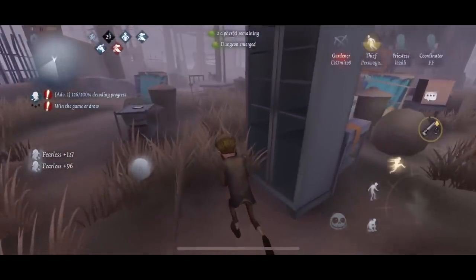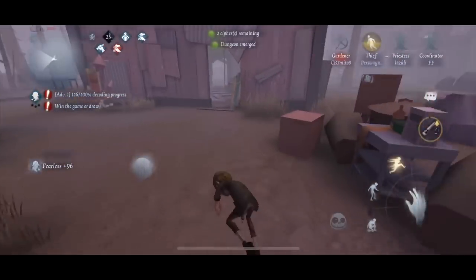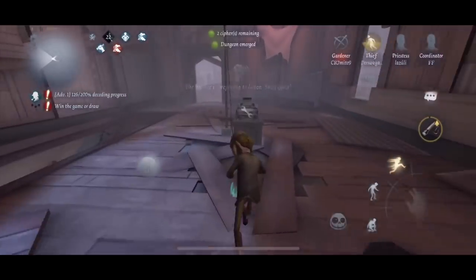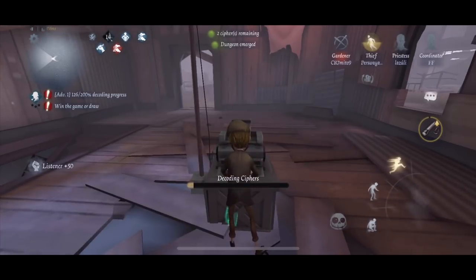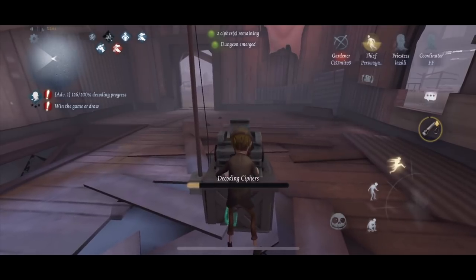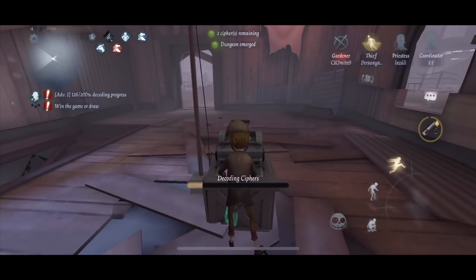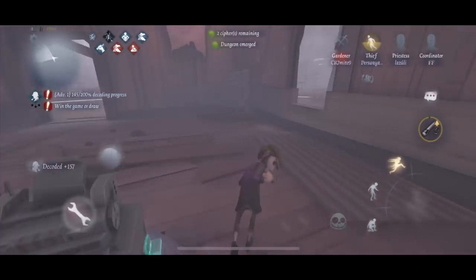Hunters won't usually waste a lot of time over there. So this part of the map I consider a strong part. However, this area right here is where a lot of hunters will go early map, so you really need to master the exit strategy from this cipher — that is either going through the window or going through the pallet that's behind me.